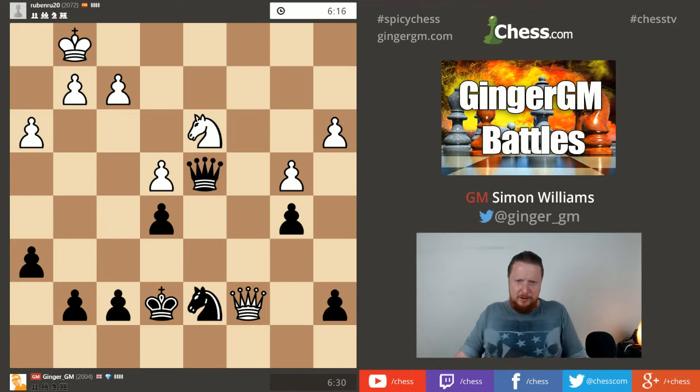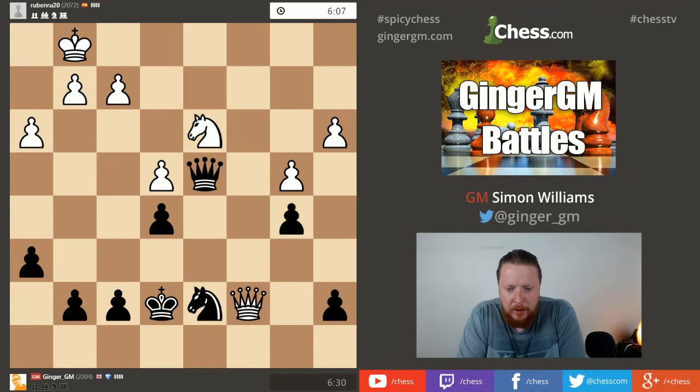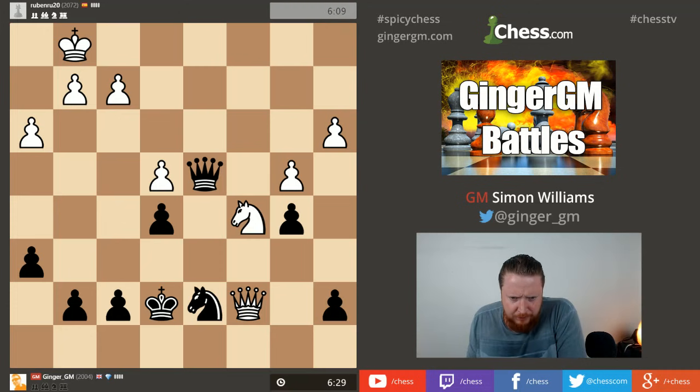Oh dear, this is going against me now. King f6 - I let him in. I forgot he could take this pawn with check, I admit that. The knight comes here and I have to go passive. Looks like I could be in a little bit of trouble. He wants to take this pawn - everything is covered at the moment but no more than covered. If f6 he will take there and that is a very difficult ending for me - this could be really bad.